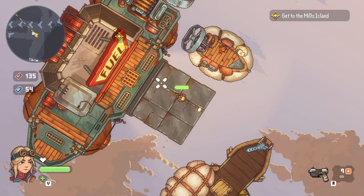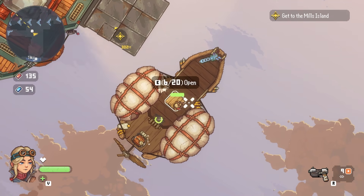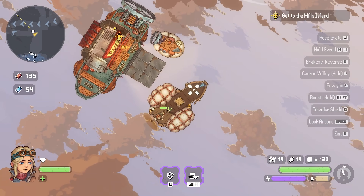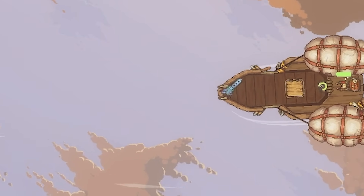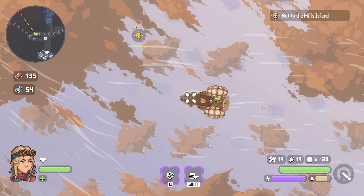So I've just been to this fuel station, I've refueled, got some ammo from my gun up the top of my ship. We've got to head to Mills Island, so let's take the helm of this very efficient airship. You can see the map at the top - we're in a jet stream so we can get some extra boost.